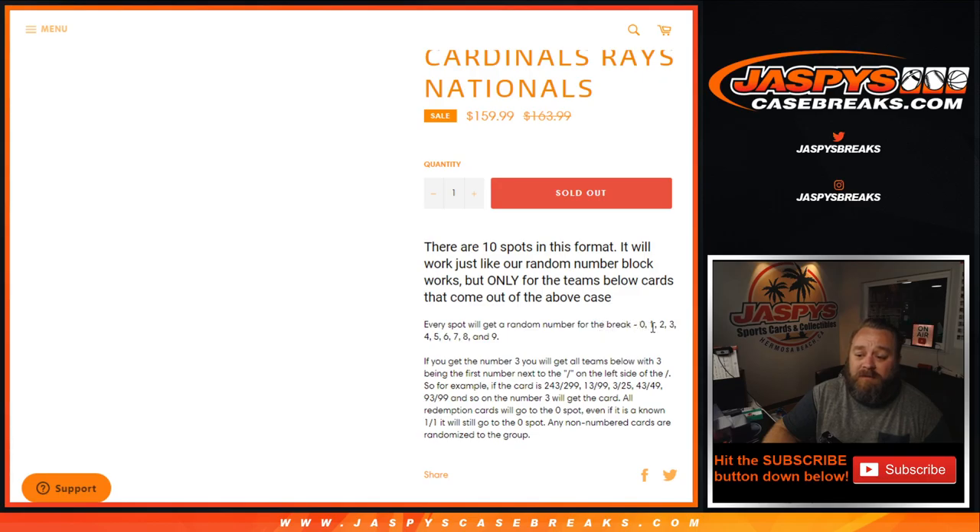Every spot gets a random number for the break: 0, 1, 2, 3, 4, 5, 6, 7, 8, 9. If you get the number three, you will get any and all teams below with three being the first number next to the slash, on the left side of the slash. So for example, if the card is 243 out of 299, 13 out of 99, 3 out of 25, 43 out of 49, 93 out of 99, and so on — number three will get that card.